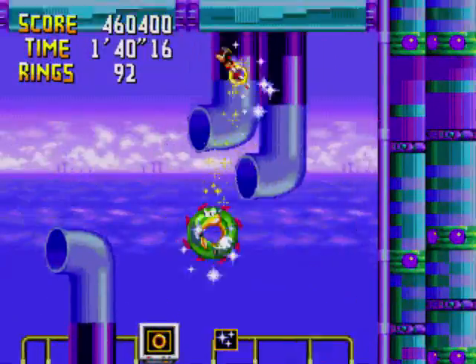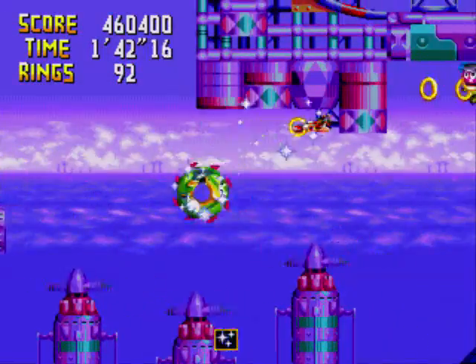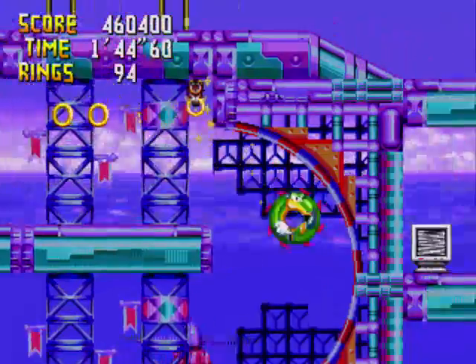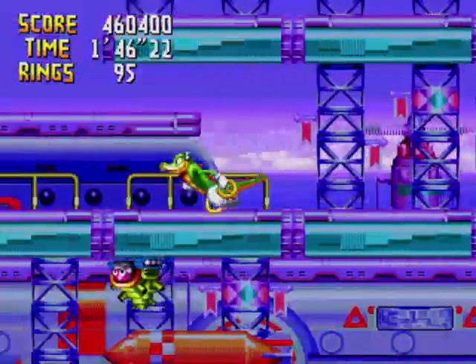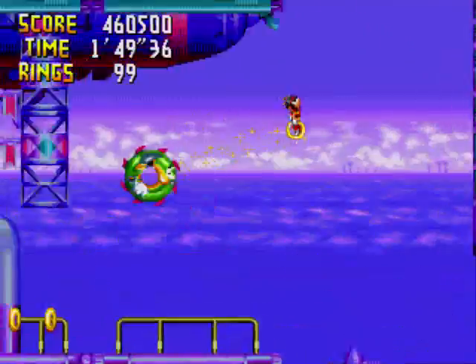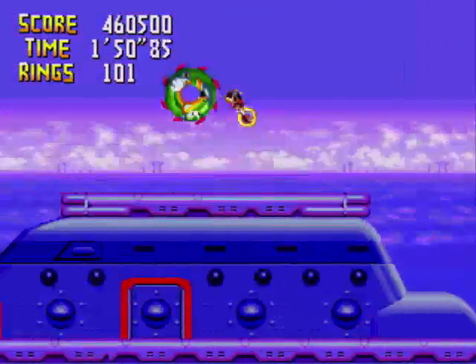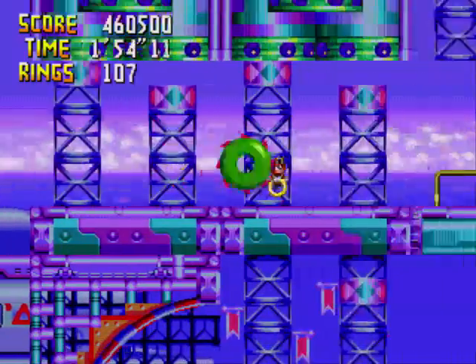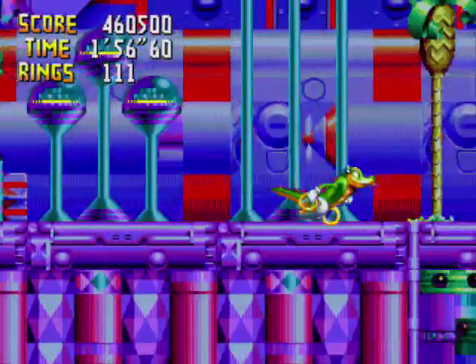The badniks in this game look really weird. I have a hard time describing what the badniks of this game look like, especially the ones in this level. What are they even supposed to be? Normally Eggman's robots look like animals, at least in the classic games. Here they just look kind of like abominations or something.